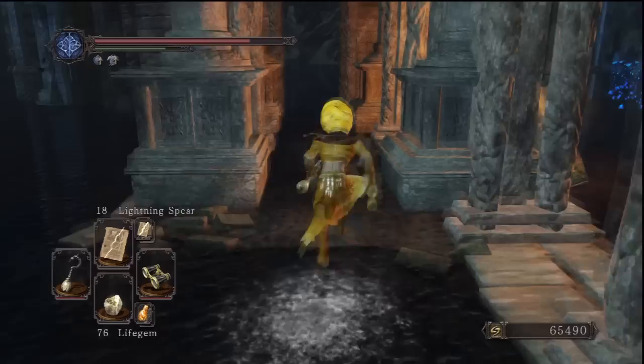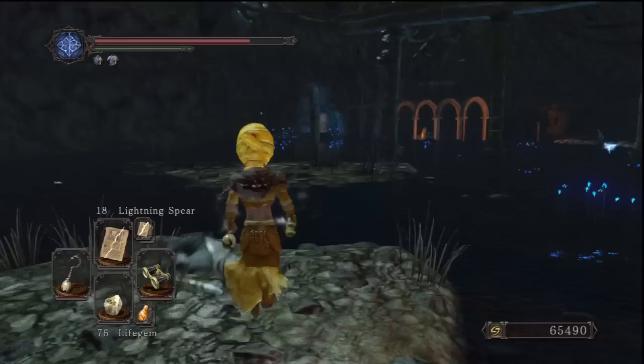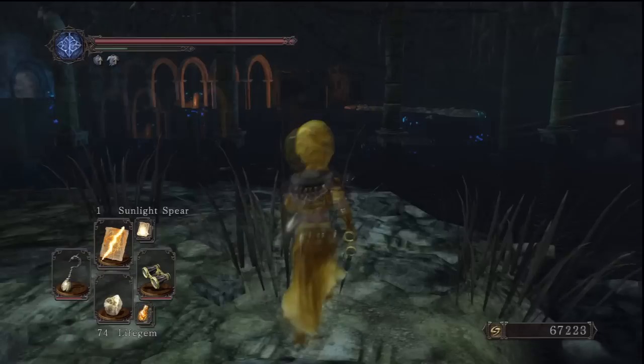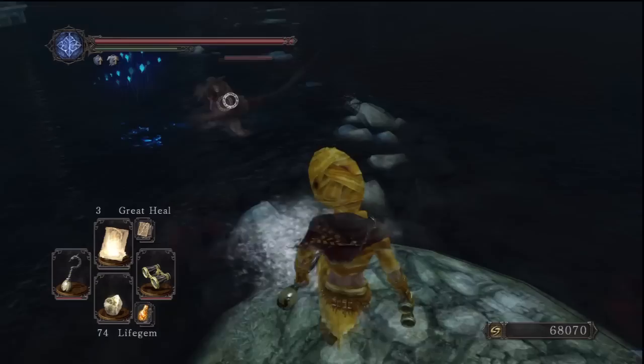Once we kill this guy we're just going to come in here and pick this item up. Straight opposite, the way we came in, we can see some branches over there - that's for later on after we kill the king, which is a bit later in the game. So we're going to ignore that for now. I'm going to fast-forward a lot in this video because a lot of places don't have any secrets. Once we've killed the big golem guy over here to the right, we're going to go where he was and continue this secret path.